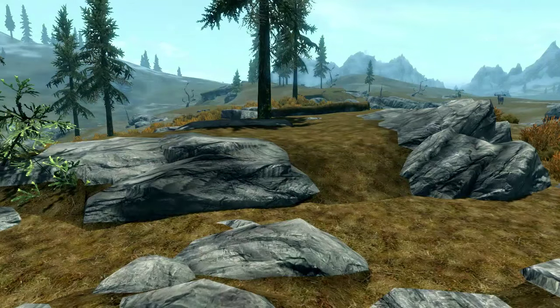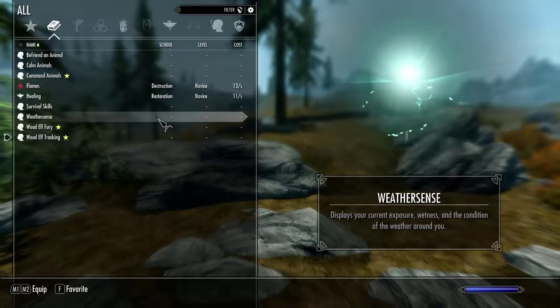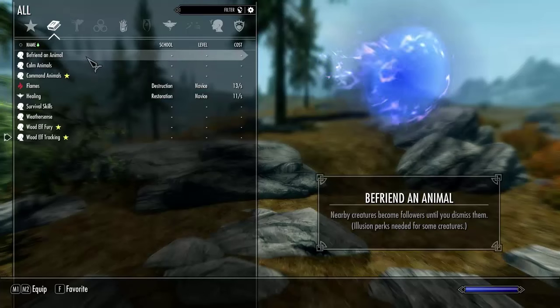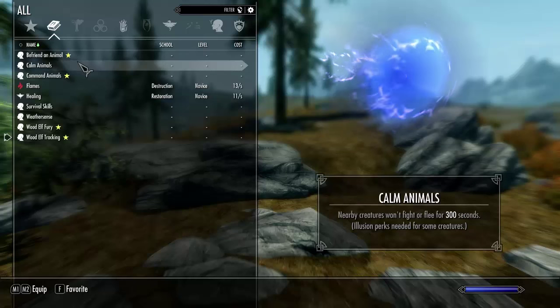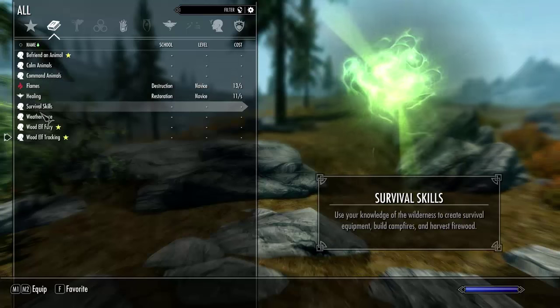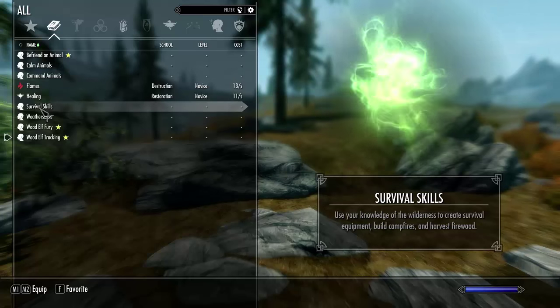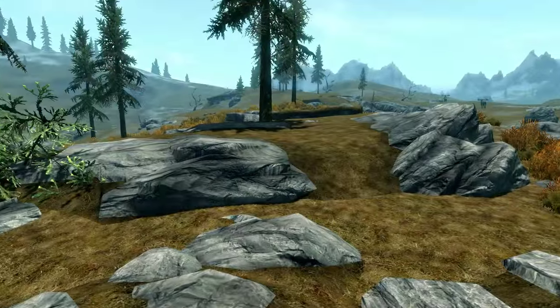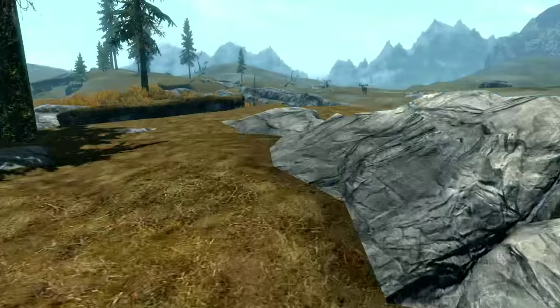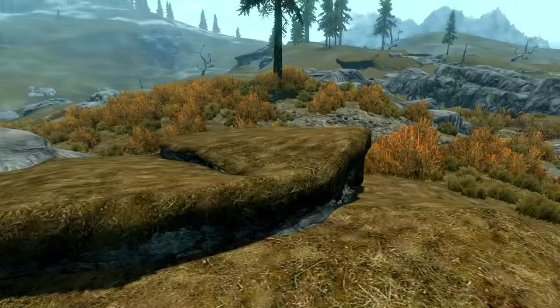Let's go ahead and check our magic. We can use one kind of magic skill and that is this one, which allows us to have a pet — something like a wolf or anything along those lines. We are not going to use that because that's survival skill. What it is, is it allows us to be able to create campfires and also put our tents down, things like that.